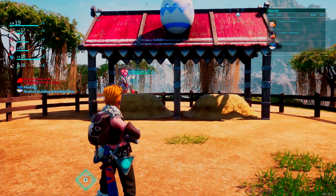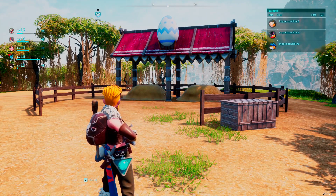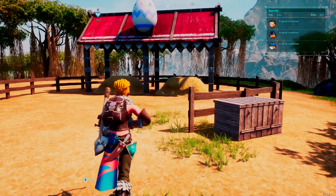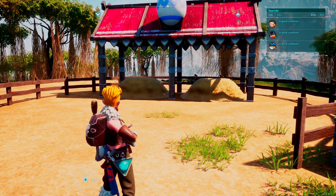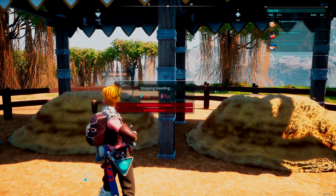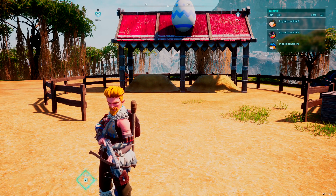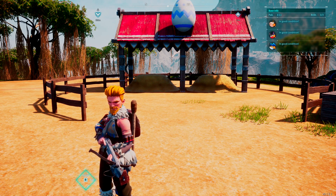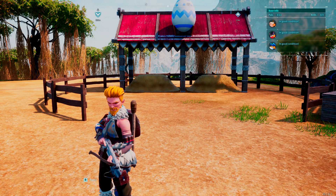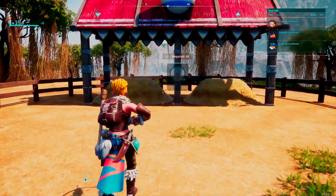All right, here is the Breeding Farm. So how does this all work? There are two main requirements to get your brand new baby pal. First, you need a male and a female pal assigned to this farm — you pick them up and throw them in, assigning them to the workstation. It does need to be a male and female, but it does not need to be the same pal type. For example, you could use a male Lamball and a female Cattiva — they don't have to be two Lamballs. That's also how you get into different breeding combinations.